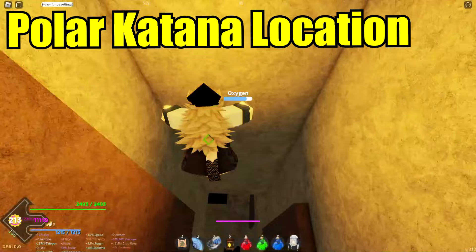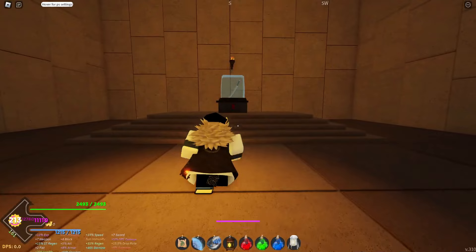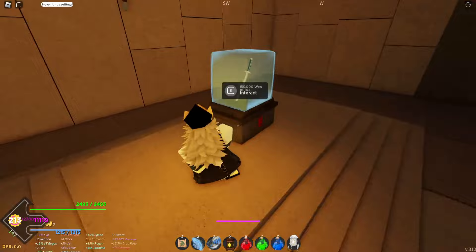Hold Control to climb down — your oxygen should go up — and there you go. You should see a secret hidden path toward the katana. Also, you need the base version of each weapon to get these polar upgrades, so make sure you know that.